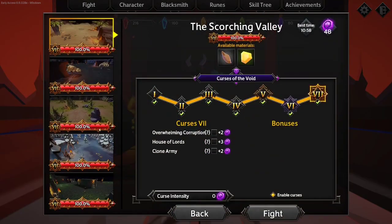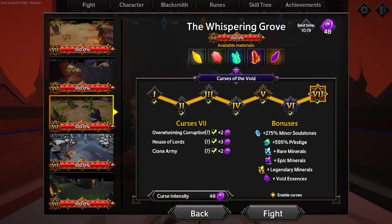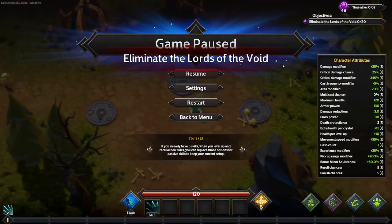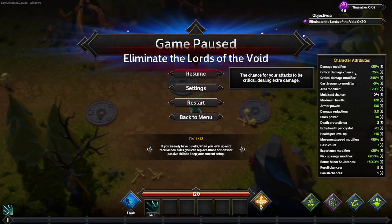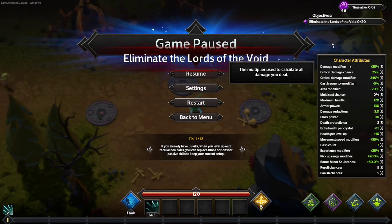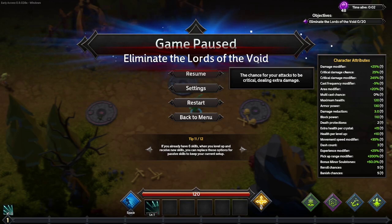Now let's hop into the game and show you what the UI looks like. We'll play on this map with the highest curses, so it'll be a little hectic. In the bottom right corner you're going to see the runes that you currently have active. Over here you'll have all of your character attributes - I think this is one of the nicest character attribute screens I've ever seen, mostly because it actually goes into explaining what these attributes do for you. It specifically tells you what things mean, which is really nice. You can check whatever percentages you're at, so if you're going for a crit build you can see exactly what your crit chance percent is.